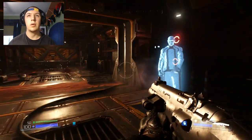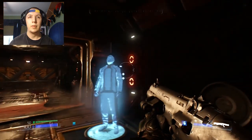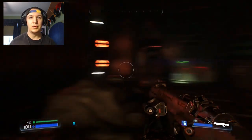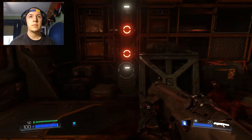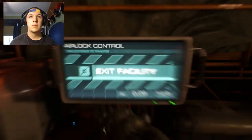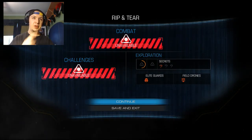Anything to worry about here? Nope. Looks like we are all good. Alright, off to the next. Oh hello, welcome to the UAC - now 221 accident free days. That's the facility, there we go. And that looks like that's the end of the first mission here in DOOM.